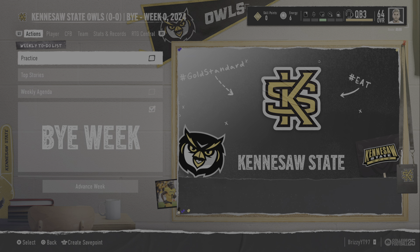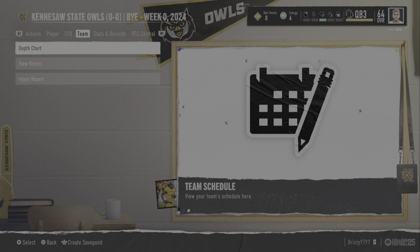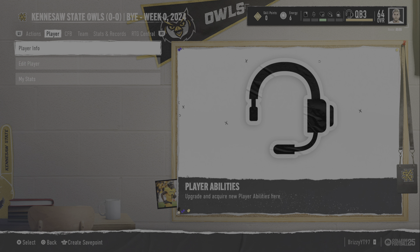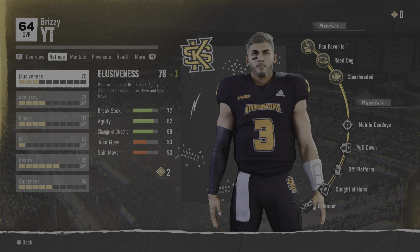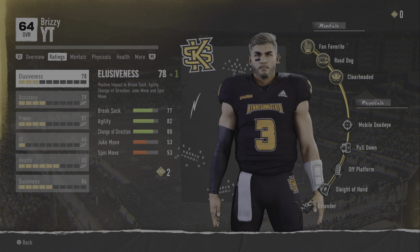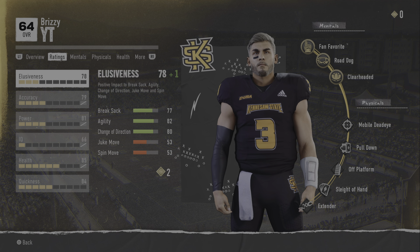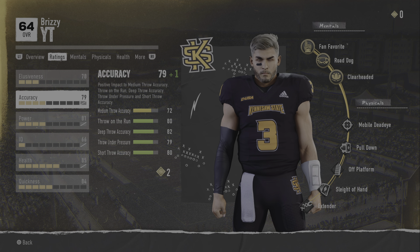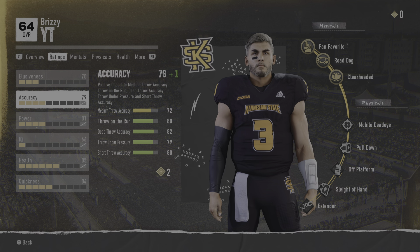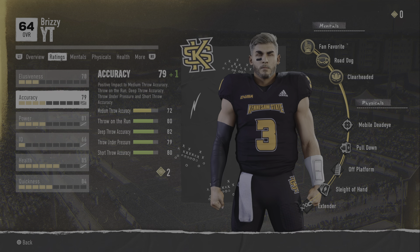Welcome to College Football 25 Road to Glory. For our first Road to Glory player, I went with a three-star quarterback. I figured that'd be the most fun — it looks a little like me, not really at the same time. We went with the Improviser archetype, so we got decent elusiveness but can't really juke or spin.